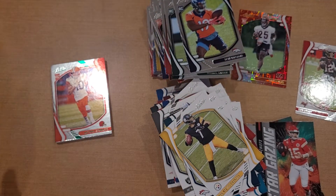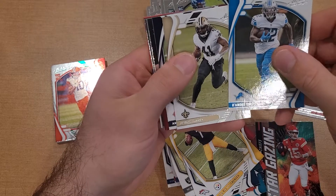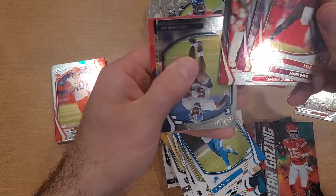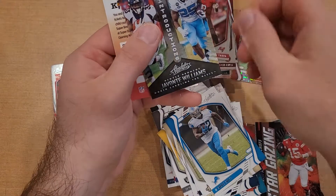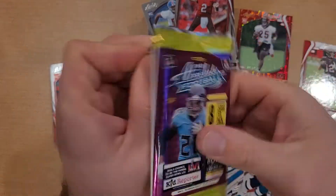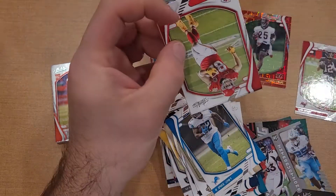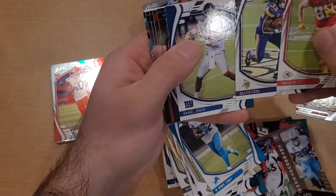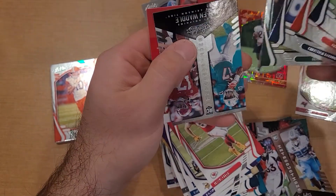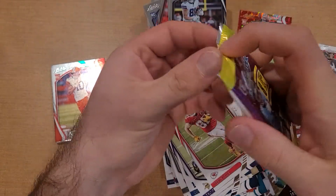I'm gonna keep going till I hit an orange or run out - one of the two. Got Andy Dalton for the base, Kyle Trask, Davis, Darden, Aziz, and Williams for introductions. These gravity packs should have oranges - that's kind of the hit you're looking for. Travis Kelce, Jones, Simi, Greg, Christian, Elijah Moore - not seeing any color. Got a Jalen Waddle for intros, no oranges just yet.